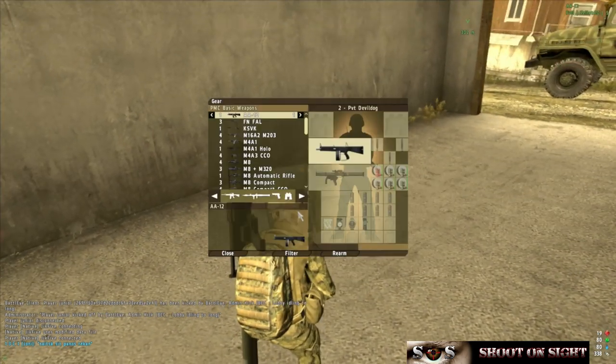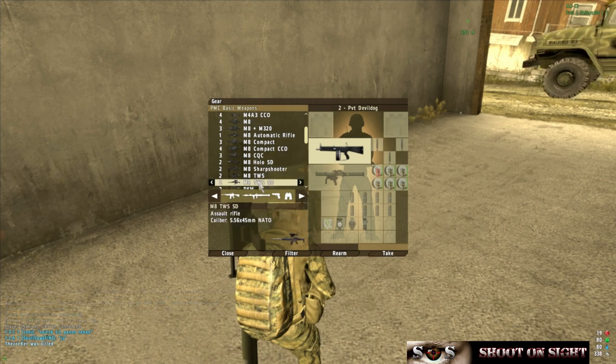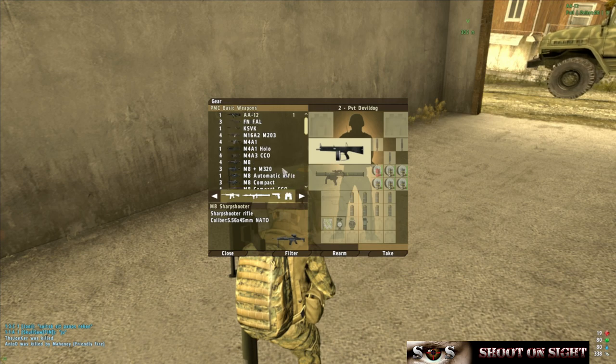The most practical weapons in this box are probably the M8 TWS, which is right here. Don't bring the M8 TWS SD because it has a 300-yard range — you won't be able to pick up anything. If you really like range, the M8 Sharpshooter is great. All the M8s allow you to use G36 MG mags, so you can load clips of 100 rounds.